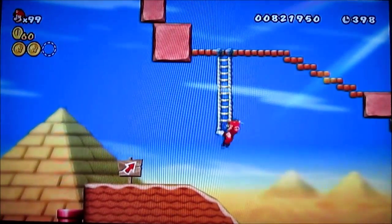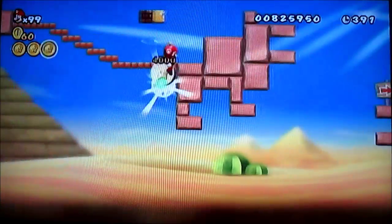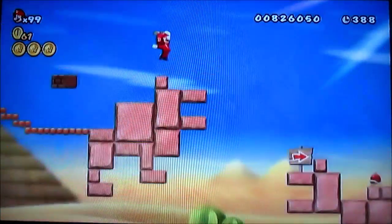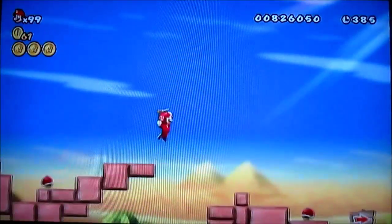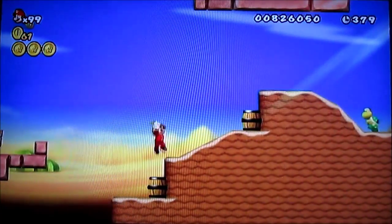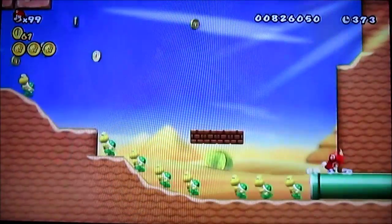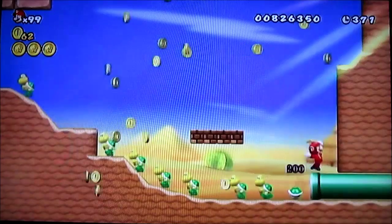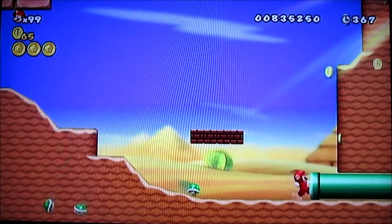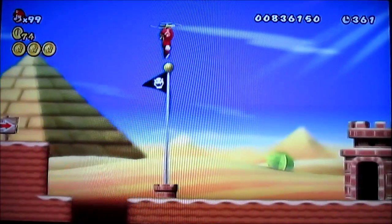Your third star coin — yeah, you need the wind for that one. Can I actually get down there before the wind kicks in? Looks like it. For your secret exit there's a warp pipe up there, but I'm not going to go for that right now. Just heading to the pipe — yeah, I'm going to go for the normal exit and then cut to the secret exit.